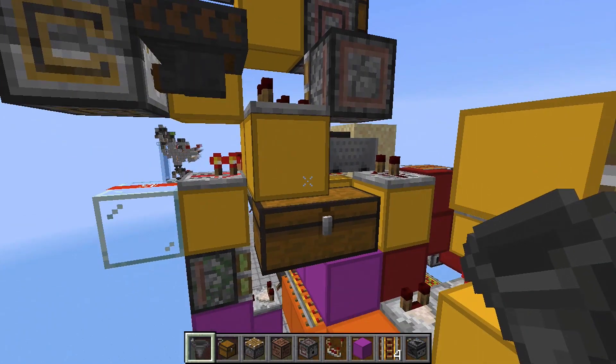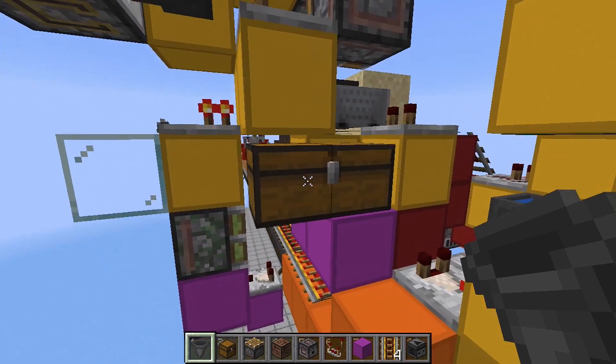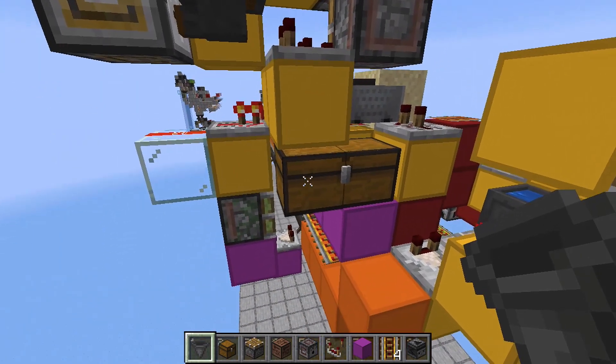A quick disclaimer: this shulker box unloader was not designed by me — I think I first saw it in an El Mango video, so I'll link to that in the description. Just place a hopper here and here, and then place a double chest over here.